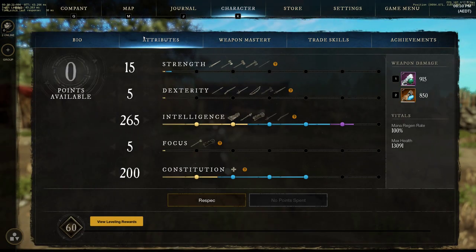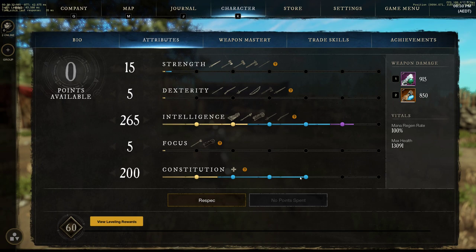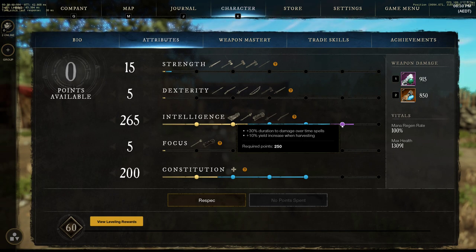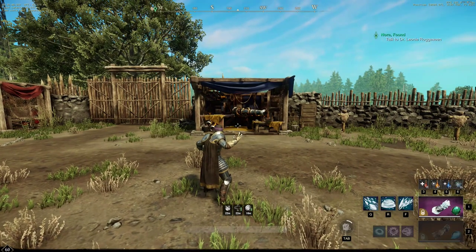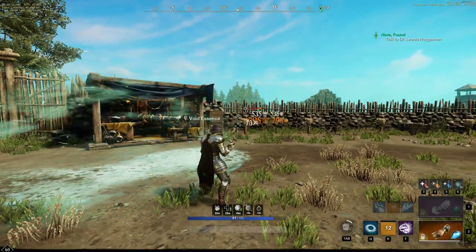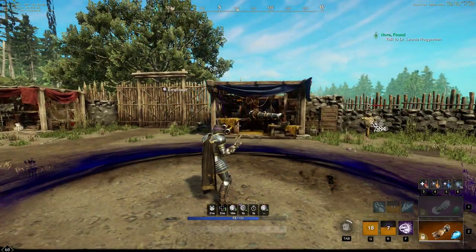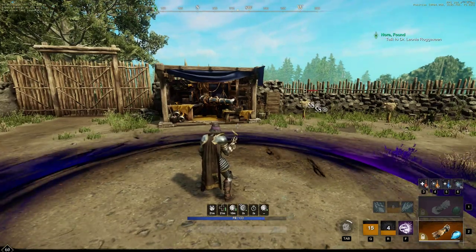The other breakpoint we have is in Intelligence. The most important ones are the 10 mana after a dodge — most people can hit that at 200 Intelligence. But the one you need to reach, even if you've got lower gear, is the 30% duration to damage over time spells. Half of our build gets affected by this: the ice storm, the DoT from Disintegrate, and Air and Power. All three get a 30% buff. Very effective — we need to have that.